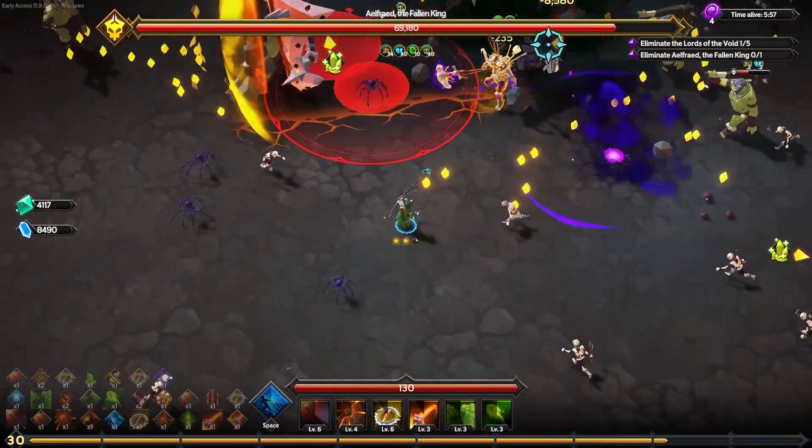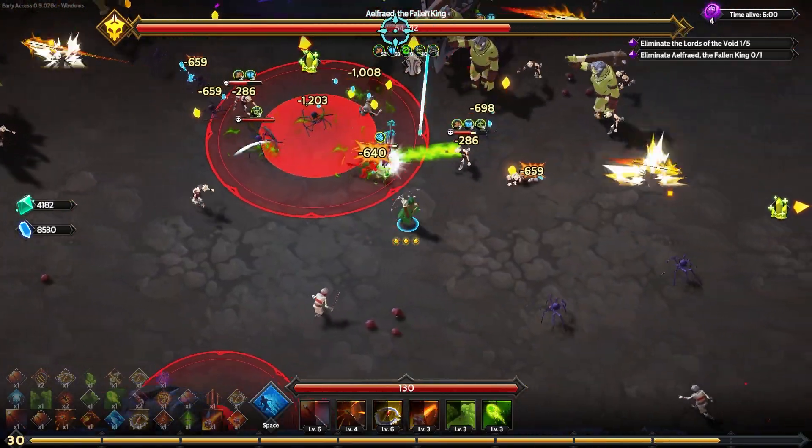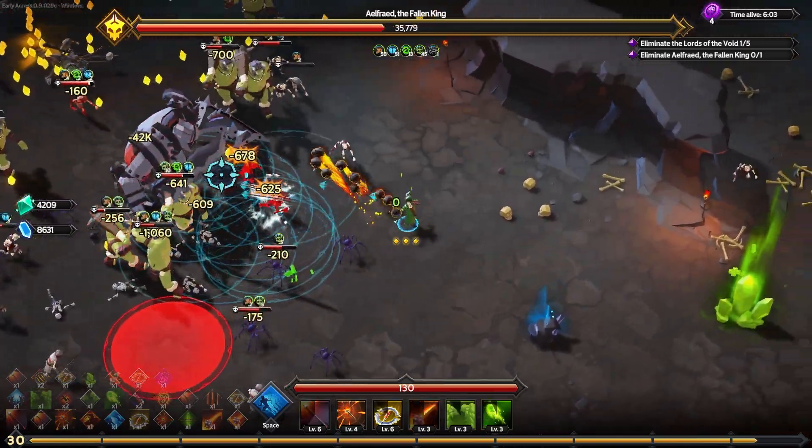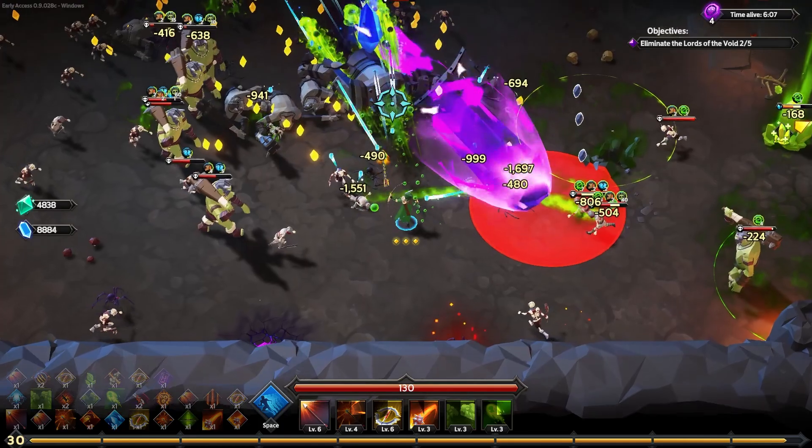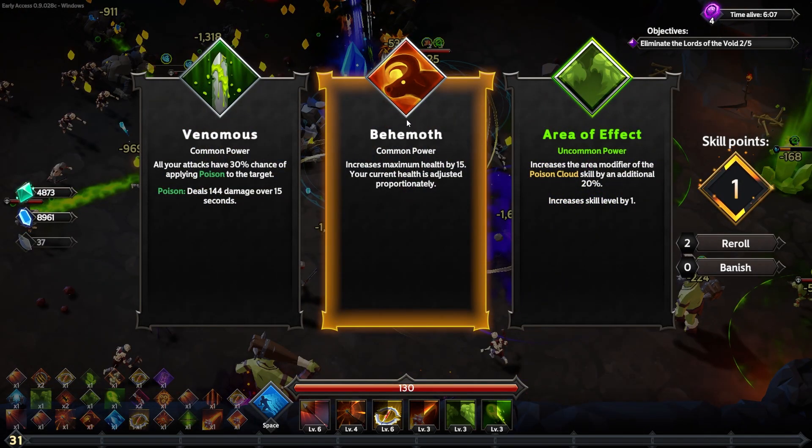Hitting Alfred with all my damage over time, fragility, and arrows — we're melting his hit points very effectively. He's getting caught on little guys and he's dead within moments. Easy. We're so strong.